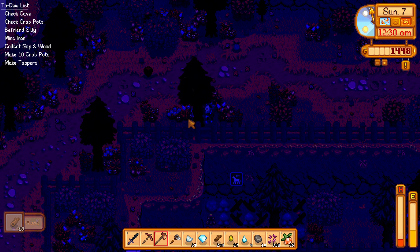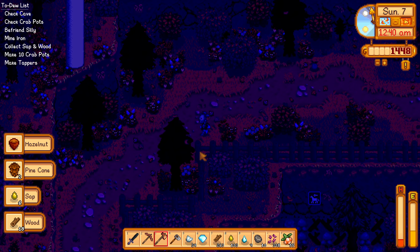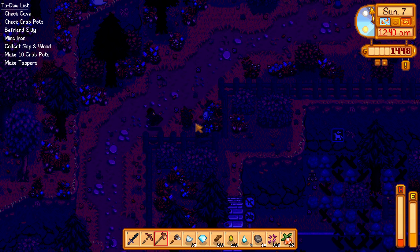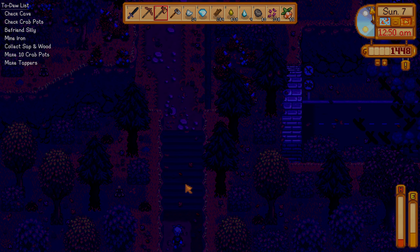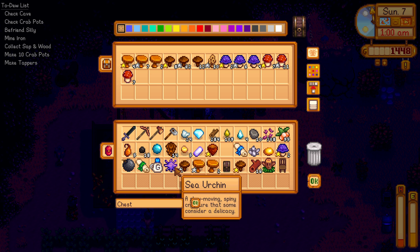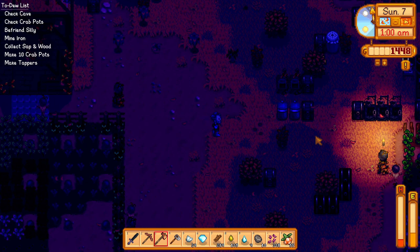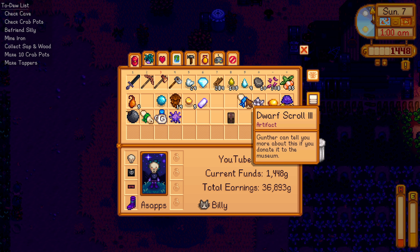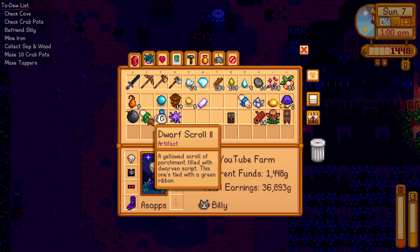There's a hazelnut — yeah, we can grab that. We really need to get to bed pronto — it's 1 AM. Let's stop by the chest and put some mushrooms away. Let's open the inventory and sort things out. I haven't donated that yet — we'll donate that tomorrow.